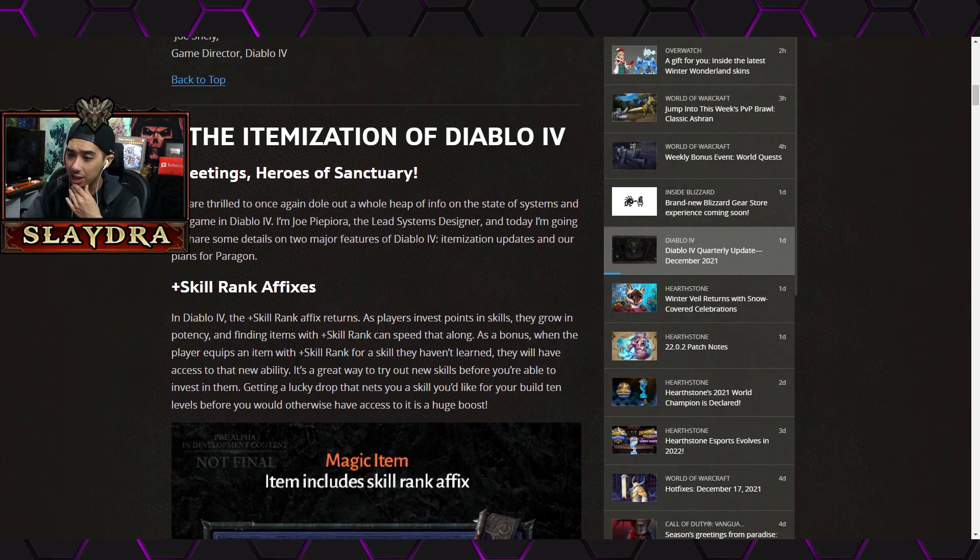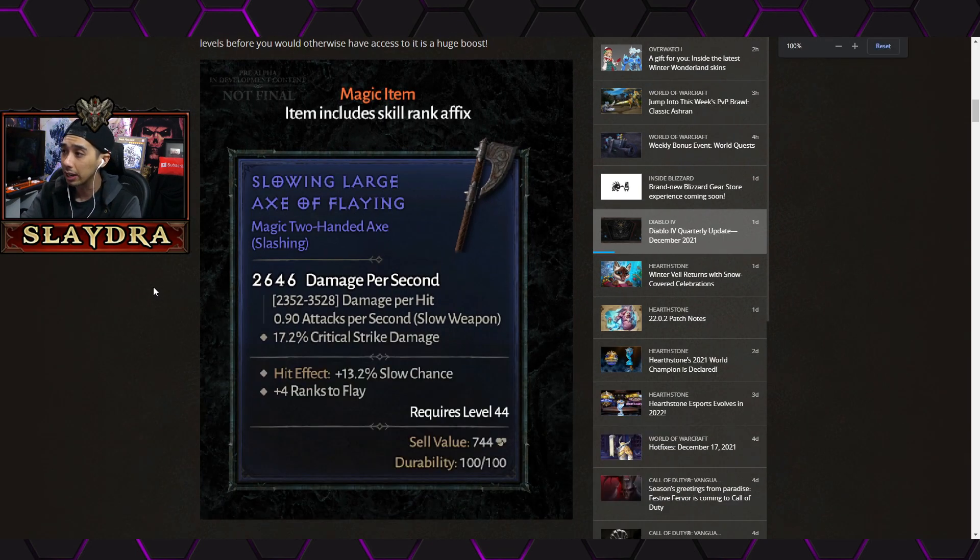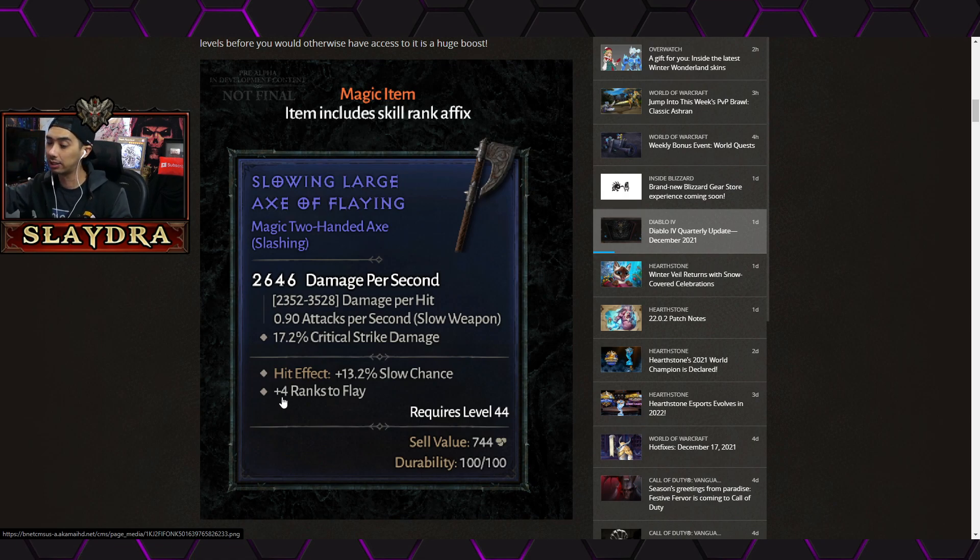Unless you do a respec — what they're offering is modifiers on items that actually have plus ranks to specific skills, like you would have in Diablo 2. Depending on your class this could be really big. One thing I really liked about Diablo 2 was items like Heart of the Oak or Call to Arms, where you could actually run skills from other classes. I hope that makes a return — curious to know what you guys think.